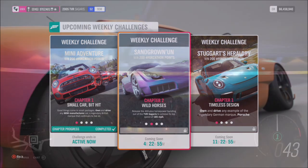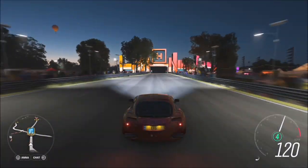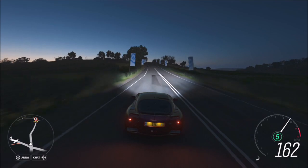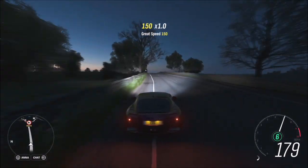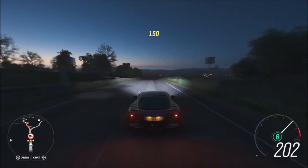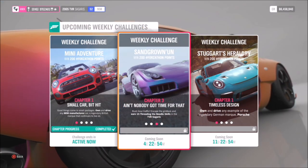The first challenge wants you to hit a top speed of 185 mph. As soon as you turn out of the auto show, turn right and go straight down the long road, and before you know it you'll be at 185 mph very quickly — especially with this tune. You'll be done in literally 20 seconds, if not less. A quick and easy first challenge out of the way.